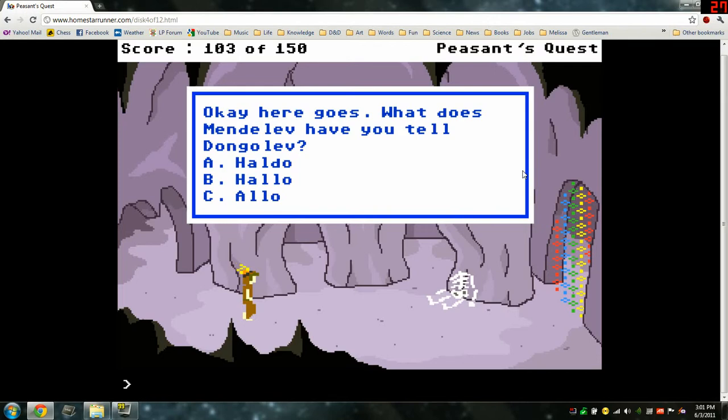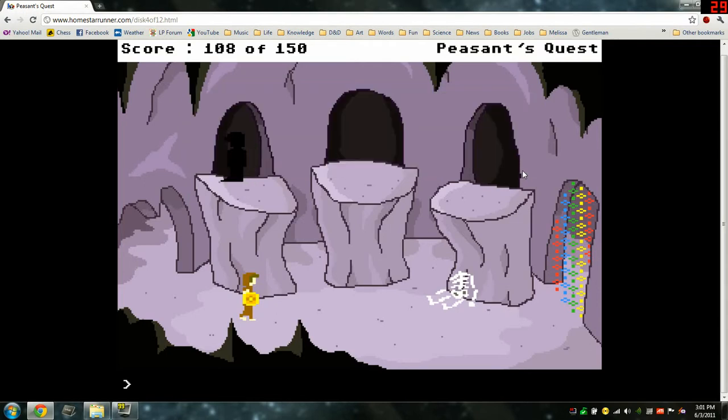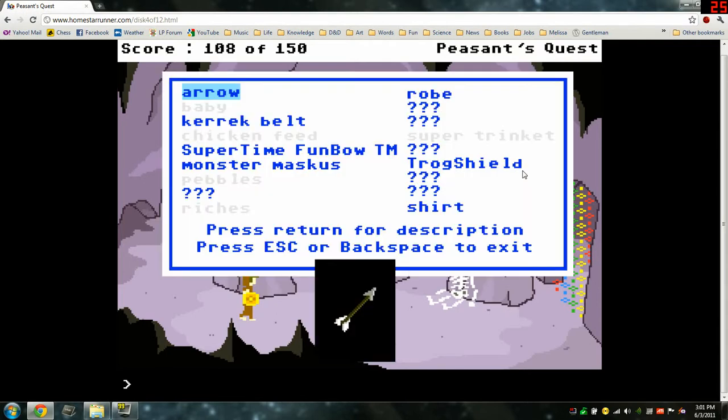Here it goes. What does Mendeleev have you tell Dungleev? Haldo, that's easy. Aw, crap, you're right. Here, take this stupid trog shield. Oh hey, we have a trog shield.